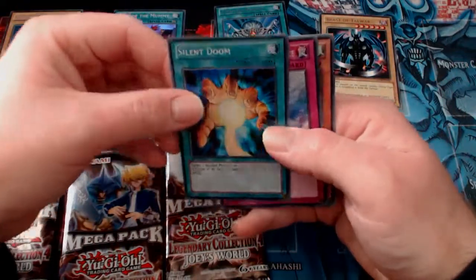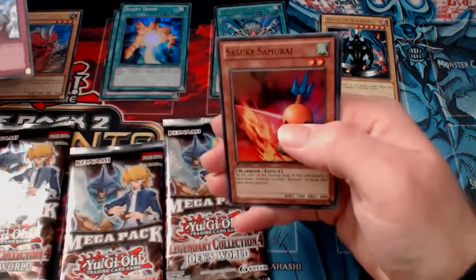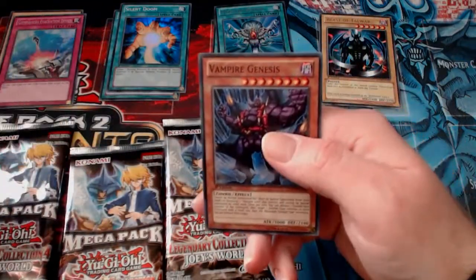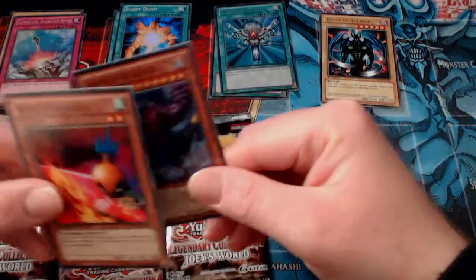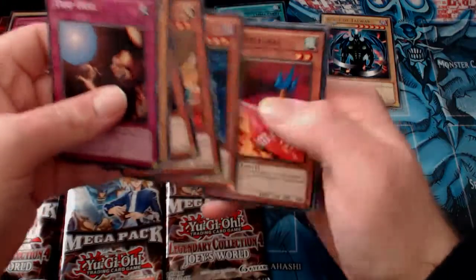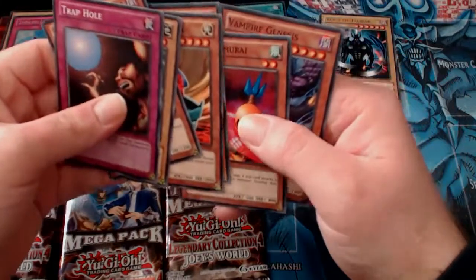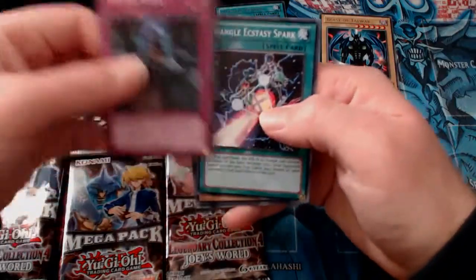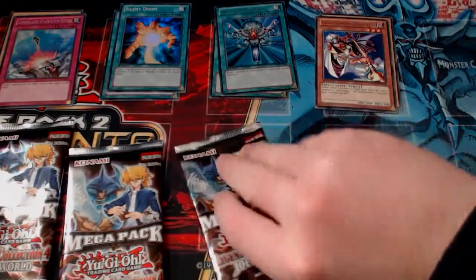Then we've got Silent Doom Super Rare. And Compulsory Evacuation Device, Secret Rare. And a Sasaka. And Vampire Genesis - I love this card. You could probably guess - I built a Vampire deck and I was big on Vampires at the time. That was a pretty good pull. Monster Reborn - just a shame it's banned again.